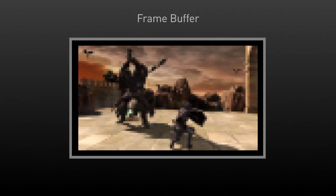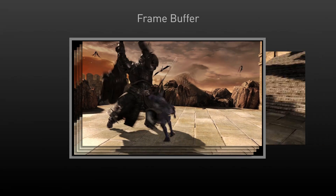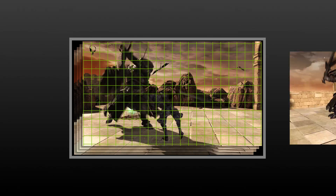GPUs use a frame buffer to store a rendered image before it's scanned onto a monitor. Most of the time that buffer is organized at a resolution that matches the resolution of your monitor, but many gamers have found that sometimes it's desirable to lower the resolution of the frame buffer to get higher frame rates out of the GPU.